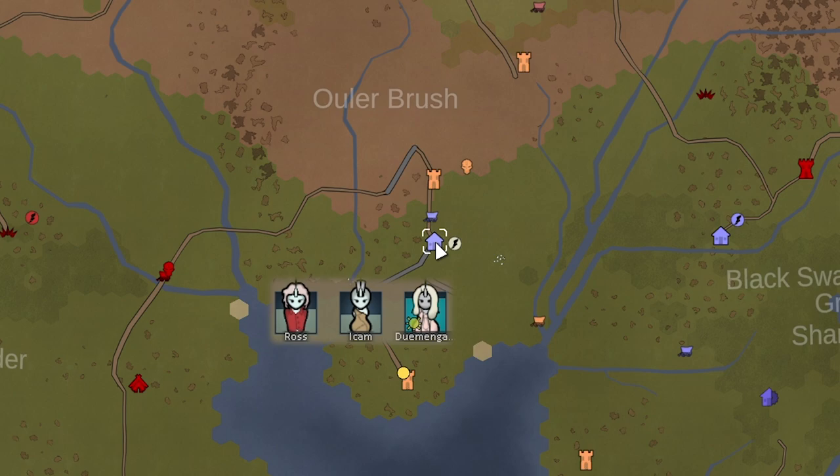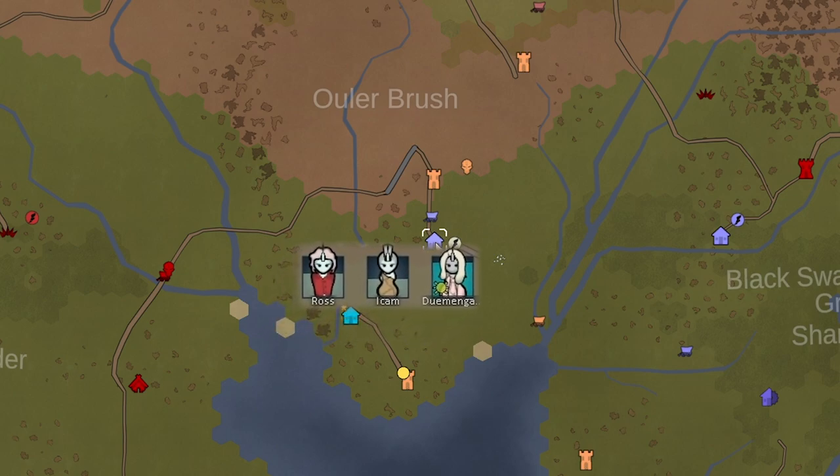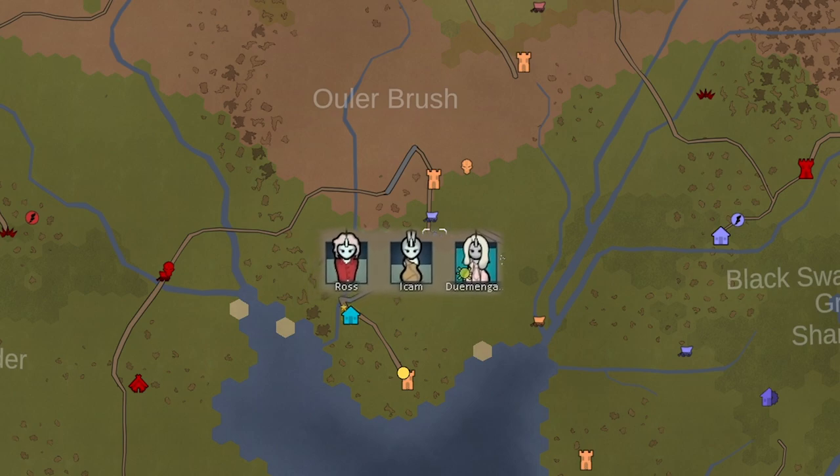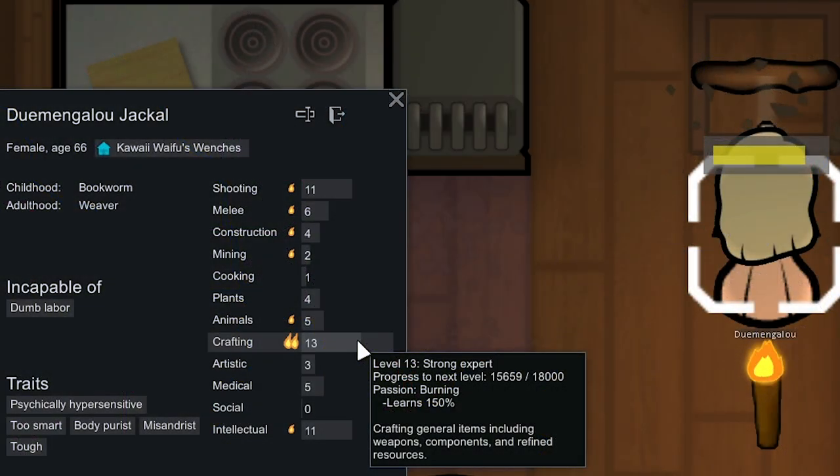We're on day 33 now, hoping that this nearby industrial faction has changed their goods — they change every couple of weeks. After dumping off some goods I sent Dumengolo back home. Our caravan is still moving really fast. The reason I sent her home is she needs to start cranking out short bows — we're going to have her try to make a really good one for Kwai Waifu, since she can't use our legendary or masterwork bow.